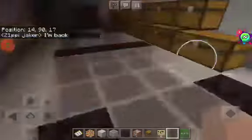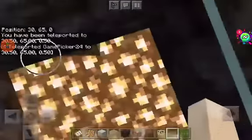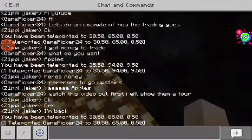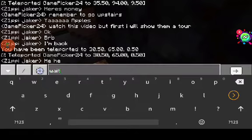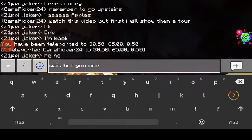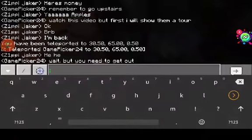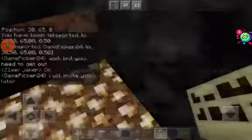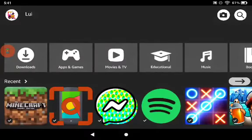Okay, now I'm going to open this chest and put on the redstone. You need to get out — I will invite you later. Oops, I accidentally pressed the messenger button. Okay, I'm going back to Minecraft.